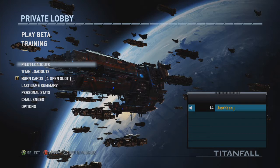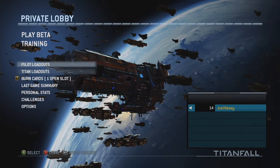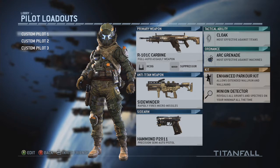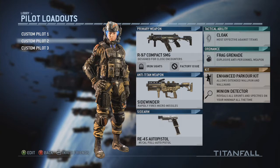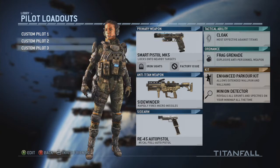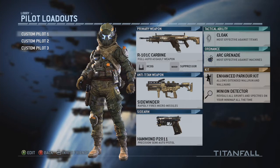Hey guys, just Kessie here. I thought I'd share some of my pilot loadouts that I've been using since day one of the beta — well, between day one and day two, because I was switching a lot of things around. When I found something more comfortable I just continued to use it. Custom pilot one is my favorite, and I've tried other things like the SMG and even sniping.